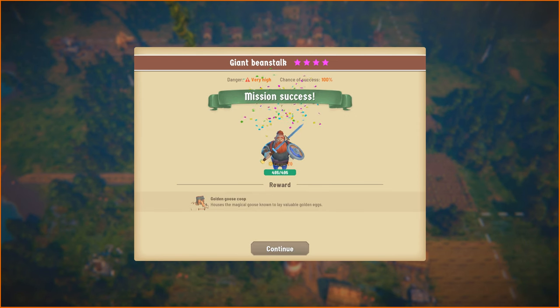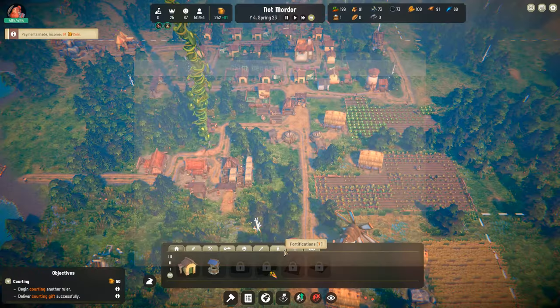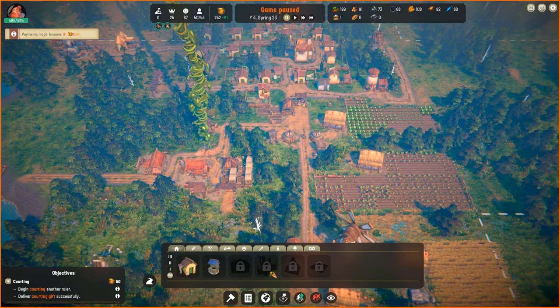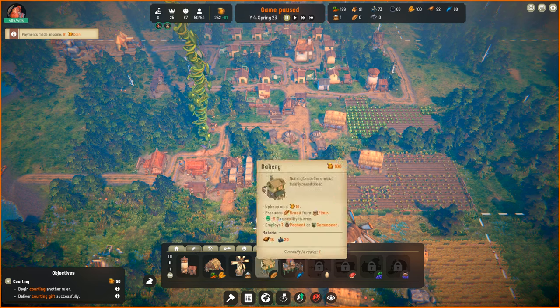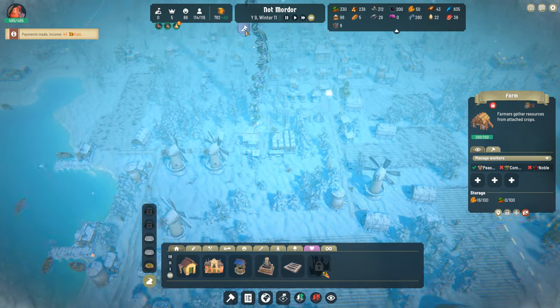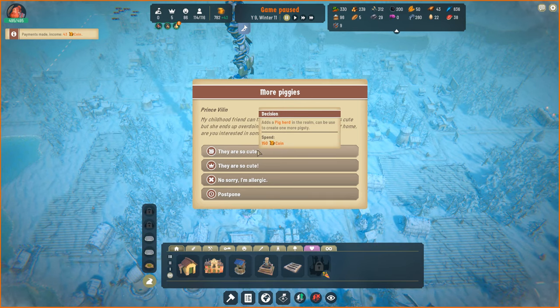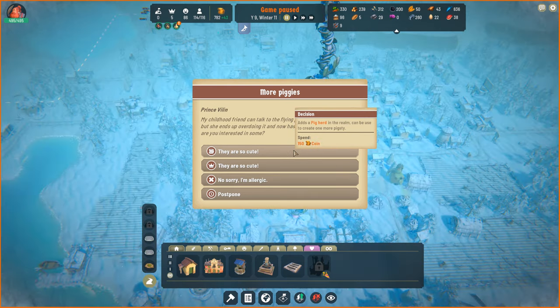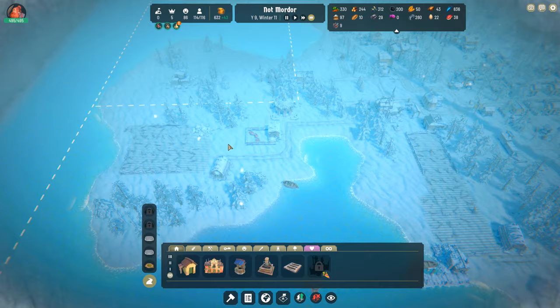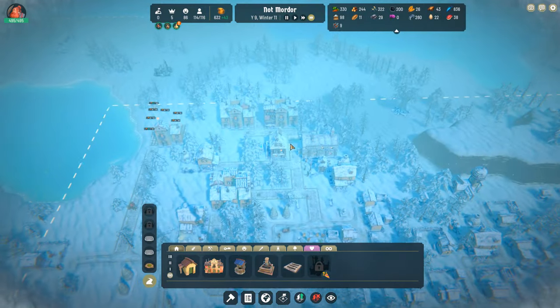The beanstalk was in my realm, so my hero just came back from the mission and I get a golden goose coop — she lays valuable golden eggs and my money problems, for the time being, are solved. Your hero is an important unit for that reason, because as you expand, territories will get landmarks like a Witch's Hut or Ruins, and only the hero can explore those. You can get some more stuff that way.